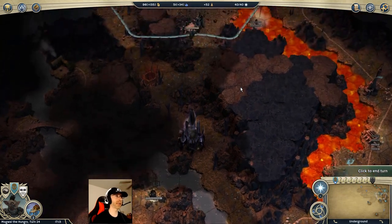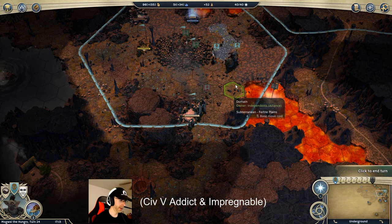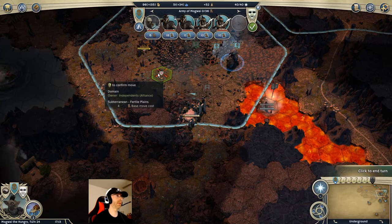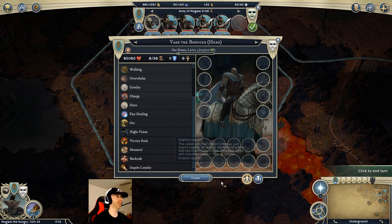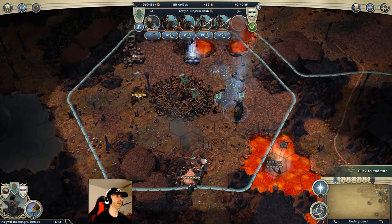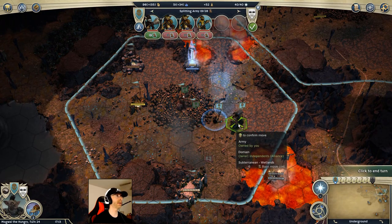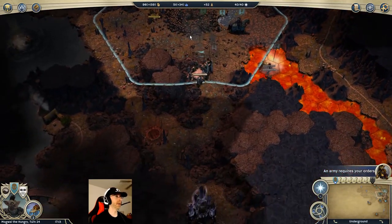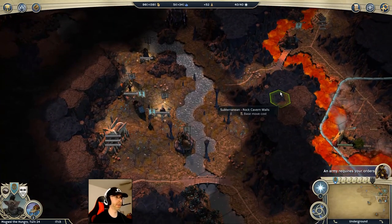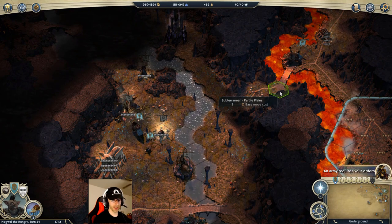A quick thing I can fix here — thank you to civ5addict and Impregnable. My army distribution up here: I have to remember my heroes all have that Inspire Loyalty buff lowering upkeep of units in the army. So there's no reason for me to not take this tier two unit, the Blight Dogger, and move him into that army. Saves me four gold per turn — free money. Thanks for catching that, guys.